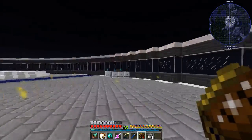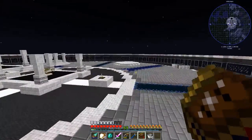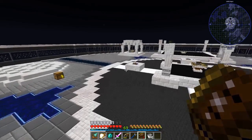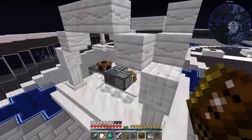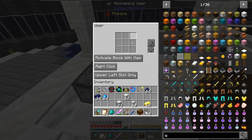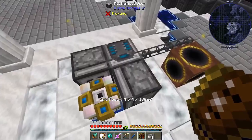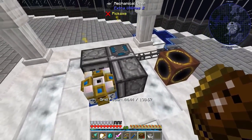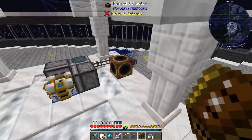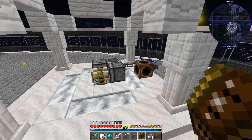Hey everybody, 47 Mark 4 here, back with Dire Wolf 20. I want to continue our work in the book — I've built a little bit more, cleaned the place up. I did want to show you that I've partially automated the starlight infuser. I've got a couple of mechanical users on it: one has the resonating wand clicking the altar, the other accepts input from the crafter to click on the glass or the resonating gem. When the resonating gem pops off, the range collector picks it up back to refined storage.